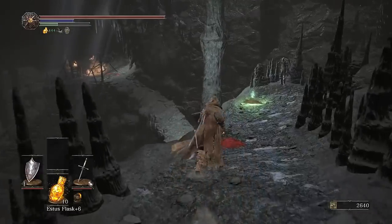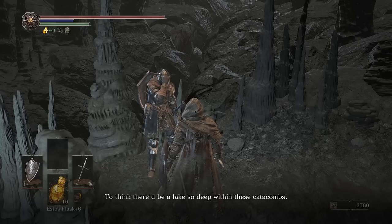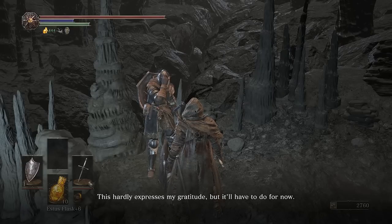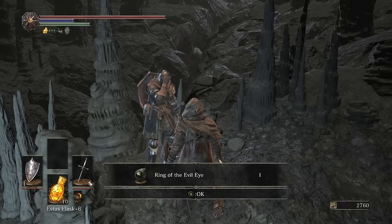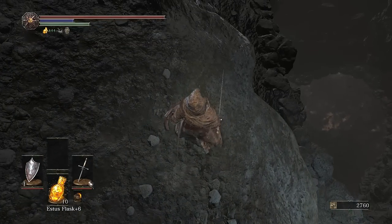Alright, Anri. Hi. I killed your friend — sorry about that. She says she knew Horace was alive and wouldn't stray far, and thanks me, giving me the Ring of the Evil Eye. Oh interesting — that makes me restore health when I do crits, I think. It's awkward; I thought the dialogue would explain that I killed Horace, not just send her down to check it out and get murdered.